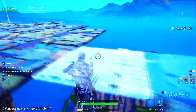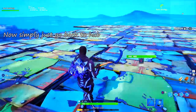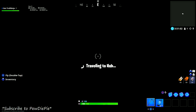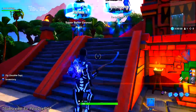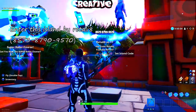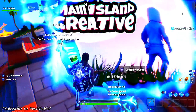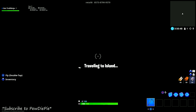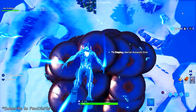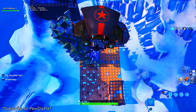Once you've built those floors, you're good to go. Leave the island and go back to the hub — just make sure you leave enough space to land on top of the structure. From the creative hub, go to this island by Retaliate. Retaliate is the founder of this glitch, so shoutout to him. You'll see the island code on the screen and I'll also put it in the description.